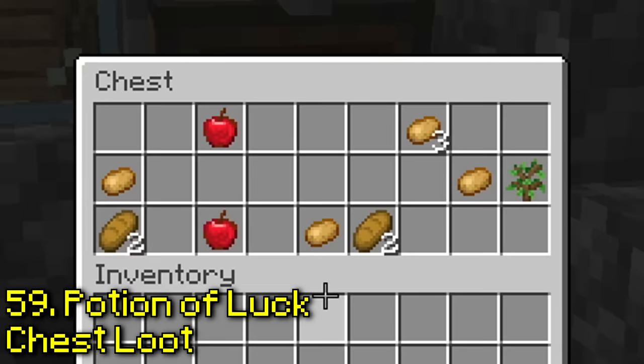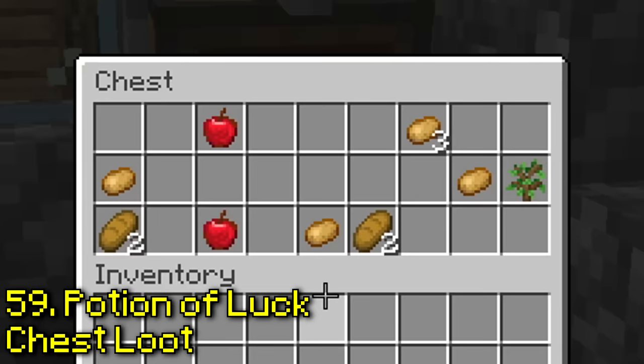Does a potion of luck change the loot inside a chest? This is the loot in the chest right now, and now I have the luck effect — it's the same loot in the chest. This is false.